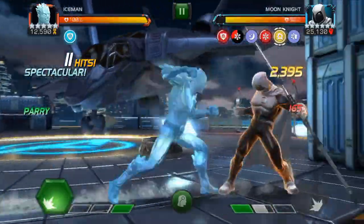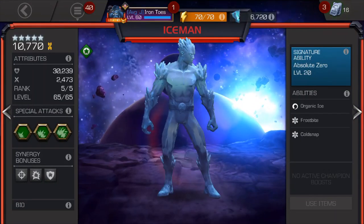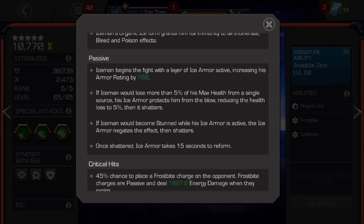There you have it. Iceman has some great utility with the triplet immunity from bleed, poison, and incinerate. He can eat special 3s. And the Cold Snap and Frostbite debuffs don't have very many immunities out there, so his damage is pretty dependable. And he doesn't need the dupe, which is always a plus, but it is definitely helpful.